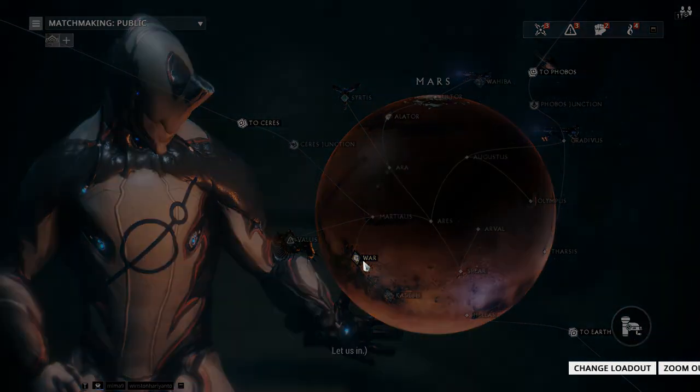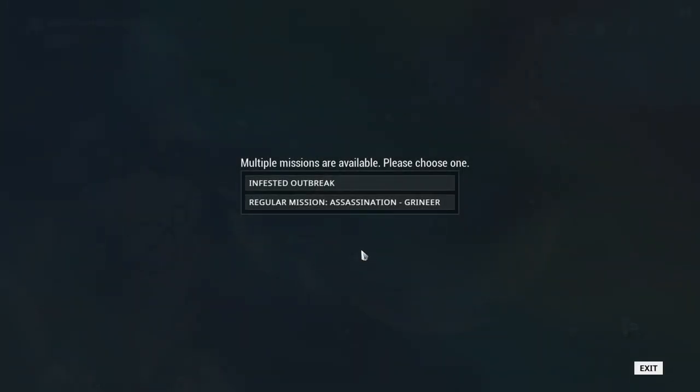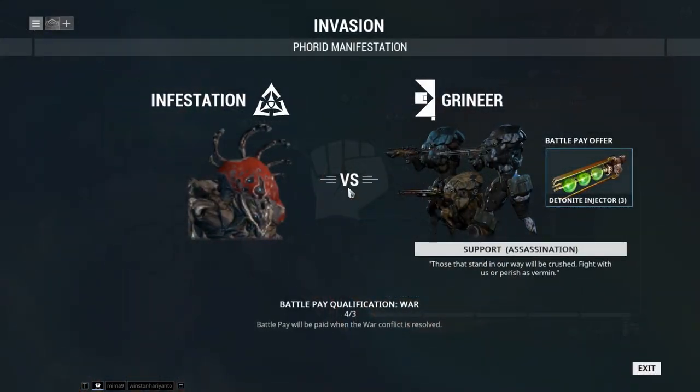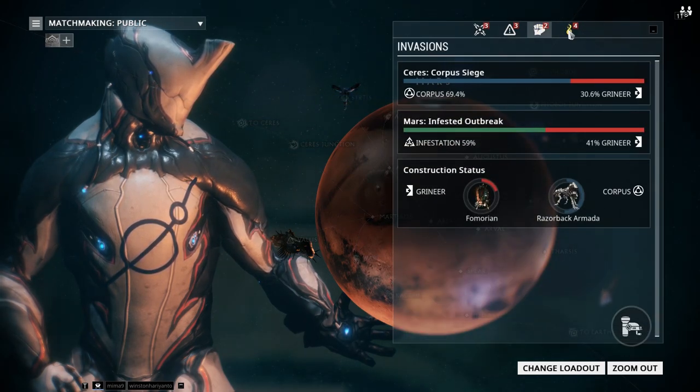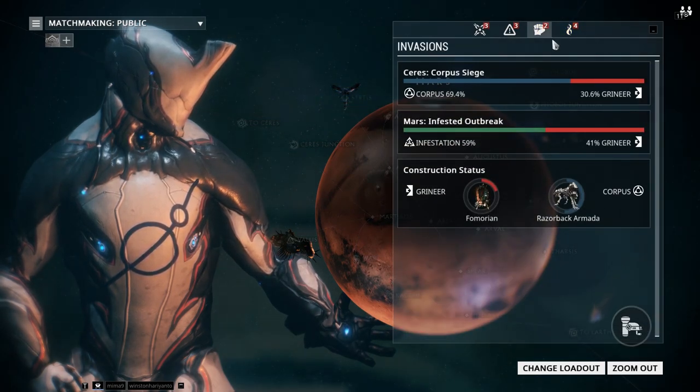You guys might remember Vor on Mars. Vor is another boss who drops the Warframe known as Nyx — a great crowd control frame, I'd rate it 10 out of 10. So if you see Vor in an invasion, definitely go kill him to get Nyx. Note that you can't side with the Infested — you can only choose Grineer or Corpus against them. Anytime there's an infested invasion just go ahead and do it. Running your invasions is super beneficial and there's no reason not to.